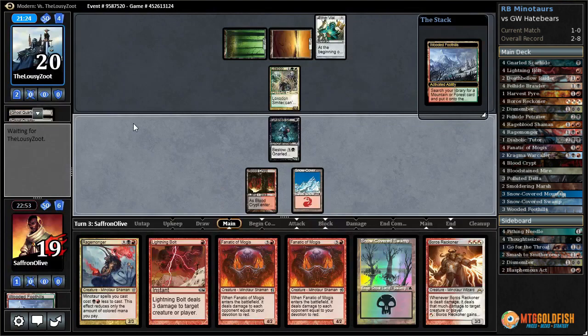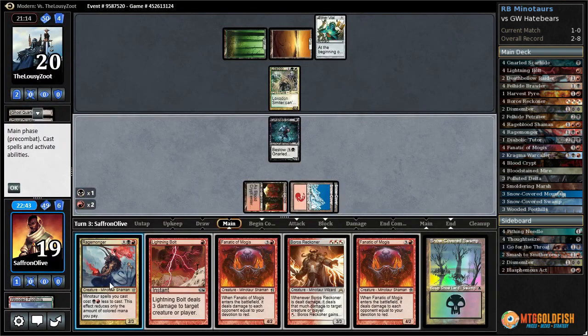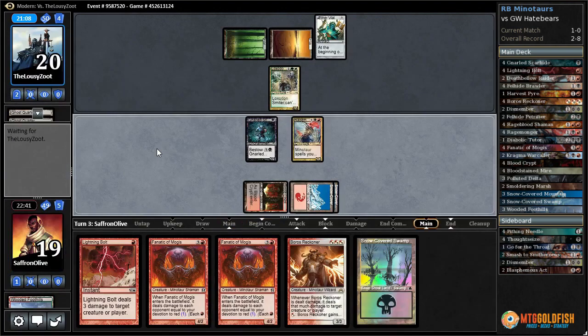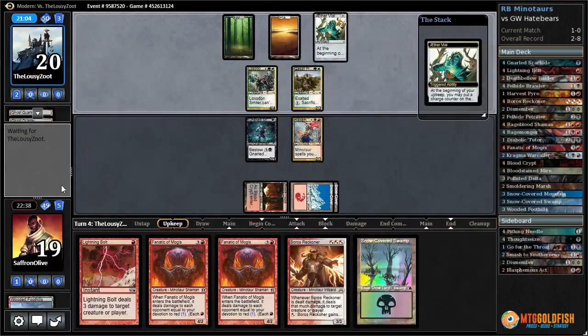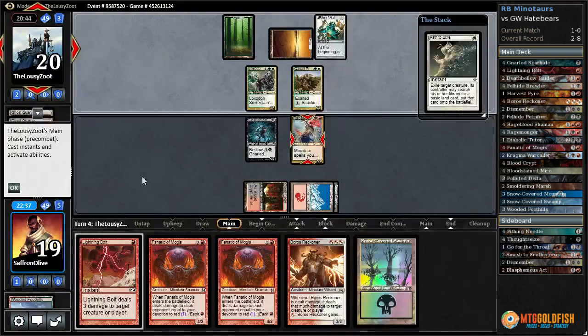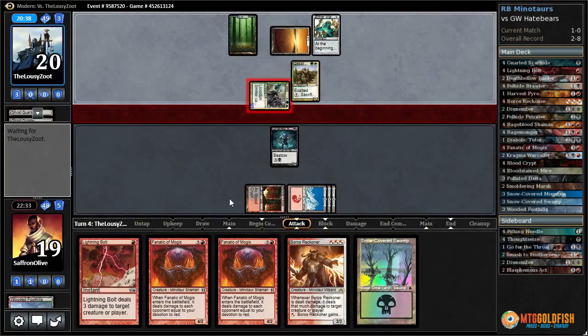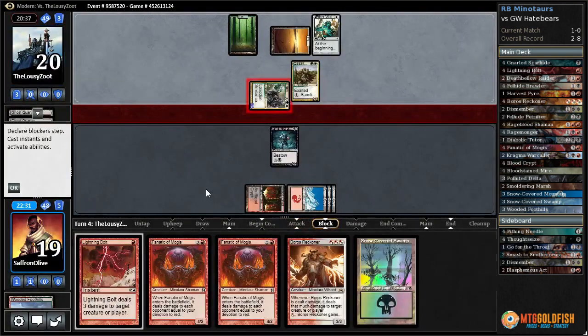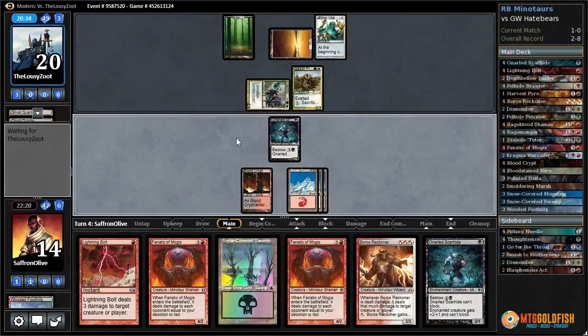Opponent can start beating us down with Loxodon Smiter. Aether Vile, Pride Mage — can start hitting for even more damage. We'd like to play our Reckoner first. Reckoner into Fanatic next turn. There's the Path — get another snow-covered Mountain. Reckoner is good on defense and still good with Fanatic of Rhonas even without Rage Monger. Mana's a little awkward — let's attack with our Scarhide. Opponent has Mirran Crusader.